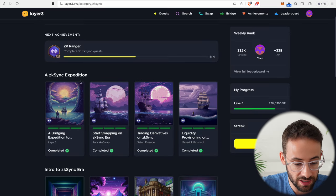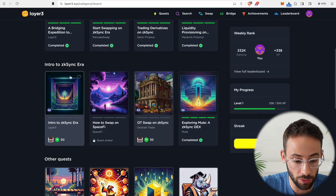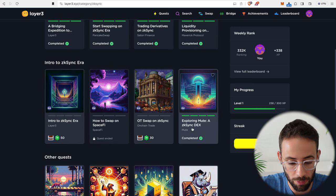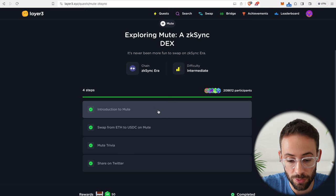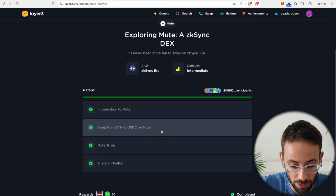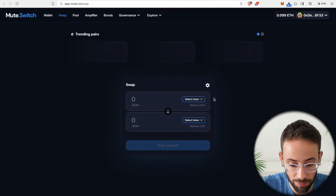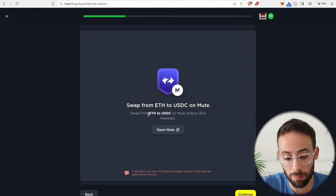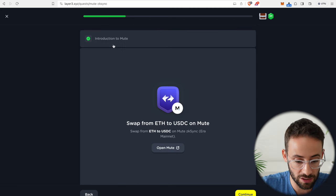Those are all of the quests in the ZK Sync Expedition on Layer 3, but there are others we can complete — there's a whole other section called Intro to ZK Sync. I accidentally completed one of these off camera, which is doing a swap with the Mute DEX. All you have to do is answer a couple of easy questions about Mute and then make a swap on the Mute exchange. Open up the app, connect your wallet, select which token from and which token you want to swap to, and make the swap. For this one you're meant to swap ETH to USDC, so if you swap any amount of ETH to USDC you can complete this quest.